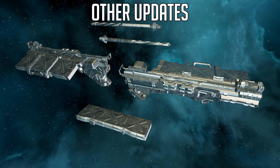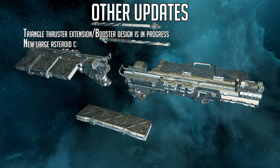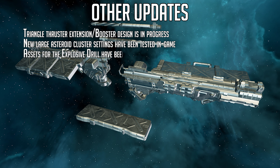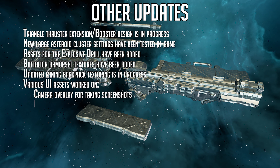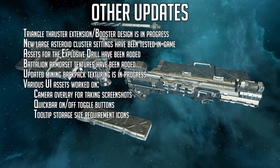Finally, other updates this week: triangle thruster extension booster design is in progress. New large asteroid cluster settings have been tested in game. Assets for the explosive drill have been added — I'm officially calling this one the boomstick. The battalion armor set textures have been added. Updated mining backpack texturing is in progress, and various UI assets have been worked on including camera overlay for taking screenshots, quick bar on/off toggle buttons, and tooltip storage size requirement icons.